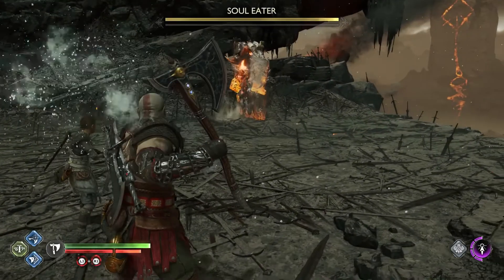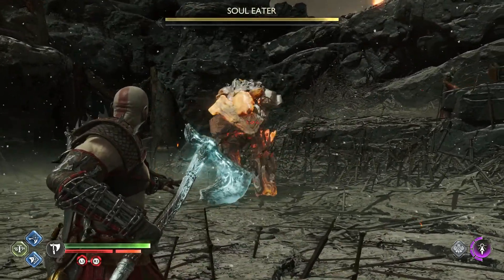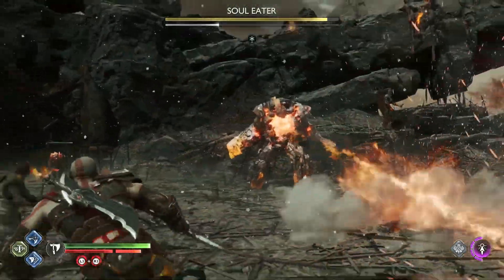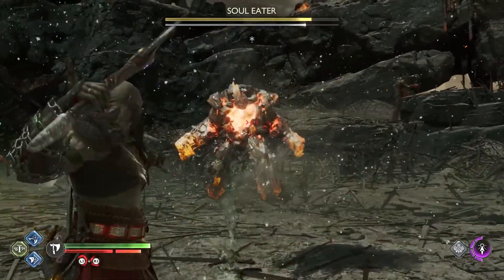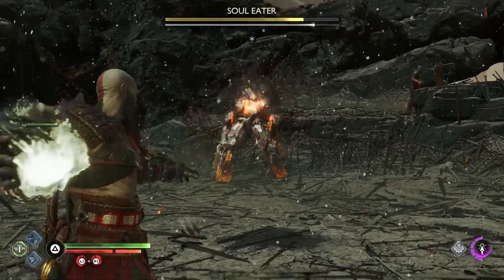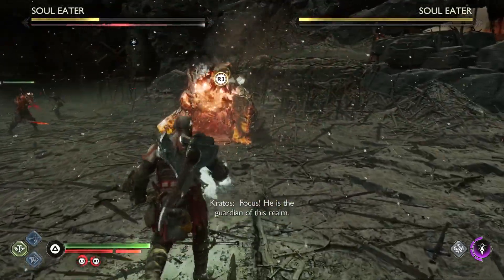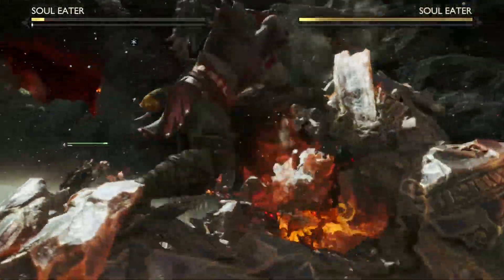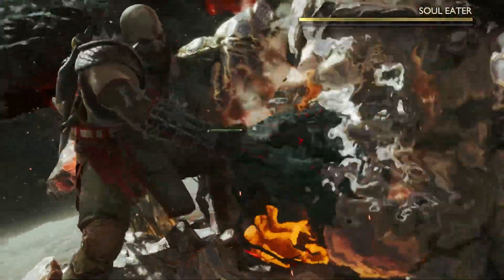After the cutscene with Surtur, one Soul Eater is going to spawn and we're going to focus this one down as quickly as possible. Same tactic as the Frost Ancient that we fought with Kratos — we're going to throw our axe in its center a few times, grab the core, grab all three, then get close enough to get our execution right off the bat. Just punch it a little bit and boom, execute.